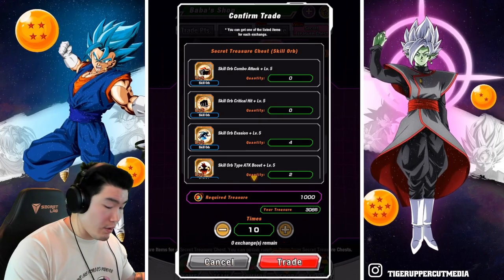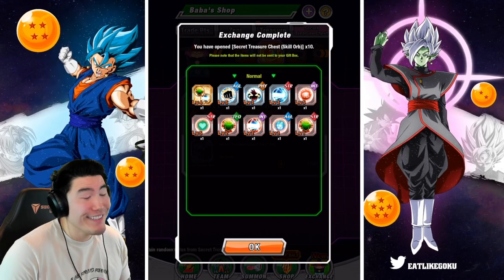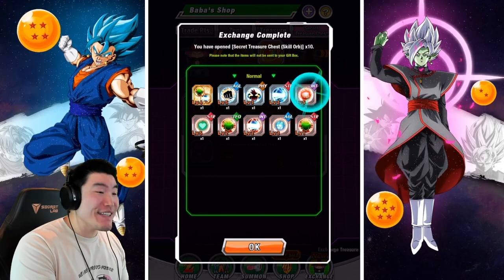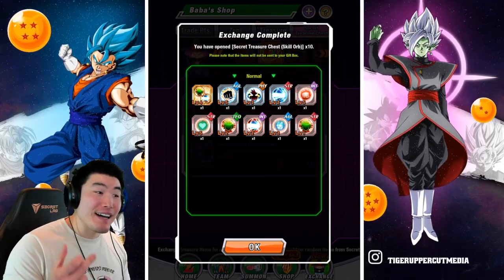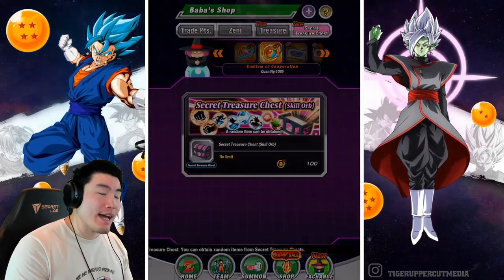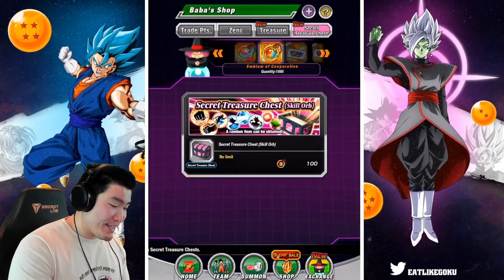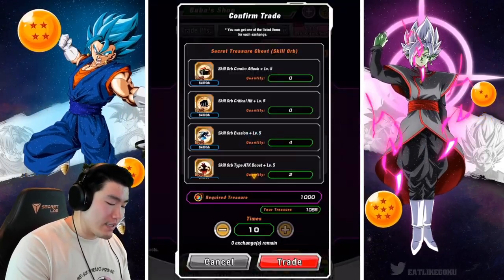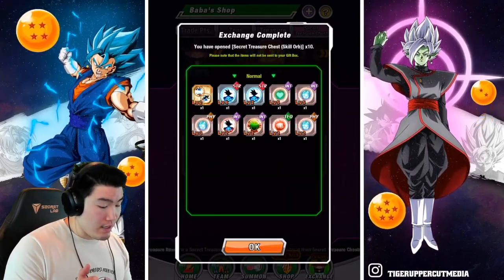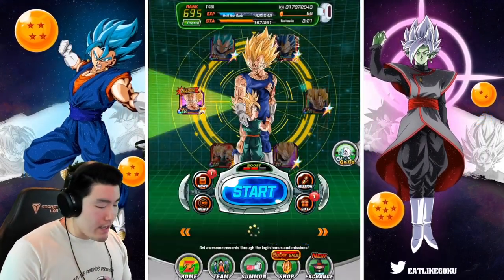I really want some orbs for INT. Oh my god — I was just saying, I really want an INT level 5 attack orb to give to my INT Majin Vegeta because he only has a level 4 attack skill orb right now. And we got it immediately, so that is perfect. If we can get a level 5 crit that would be even better — I didn't get that, but it's okay. We got the attack skill that we wanted.